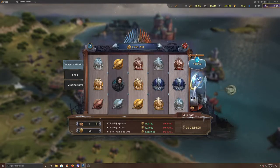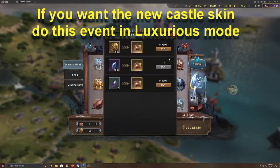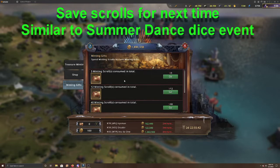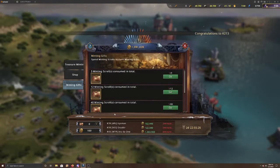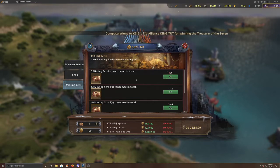I would suggest doing this in normal mode. This is a three-day event, so I think they may reset it daily, meaning you could get three spins per day. Looking at the minting gifts, every three minting scrolls consumed earns you one extra minting scroll. So my suggestion is: buy scrolls, save them, wait until you have at least three, then use them to get that extra one — very similar to the summer dance event with the dice.